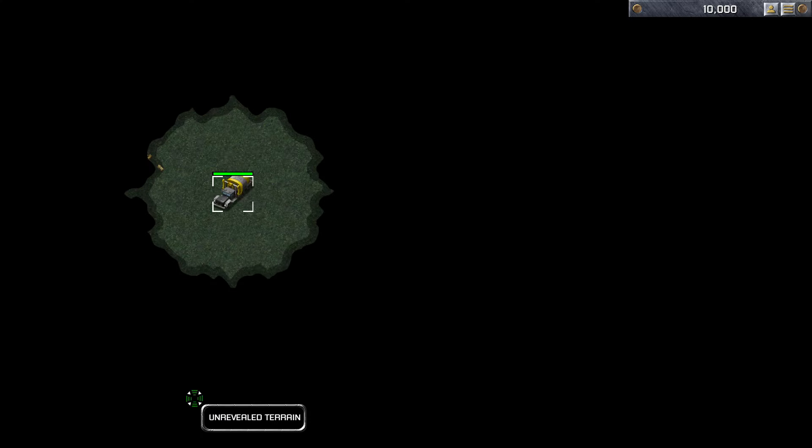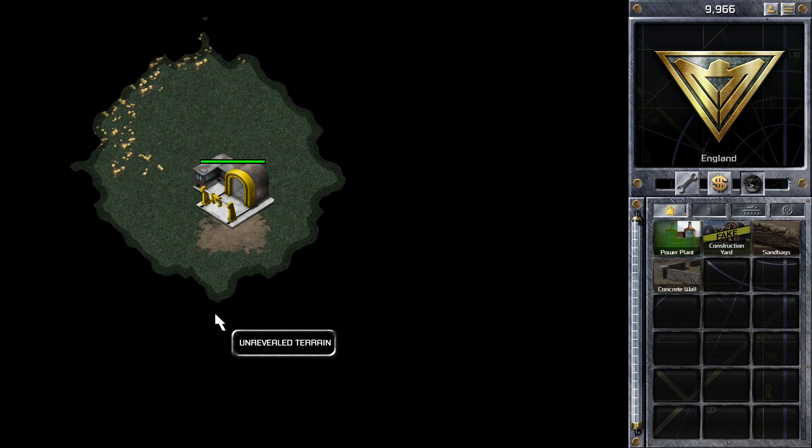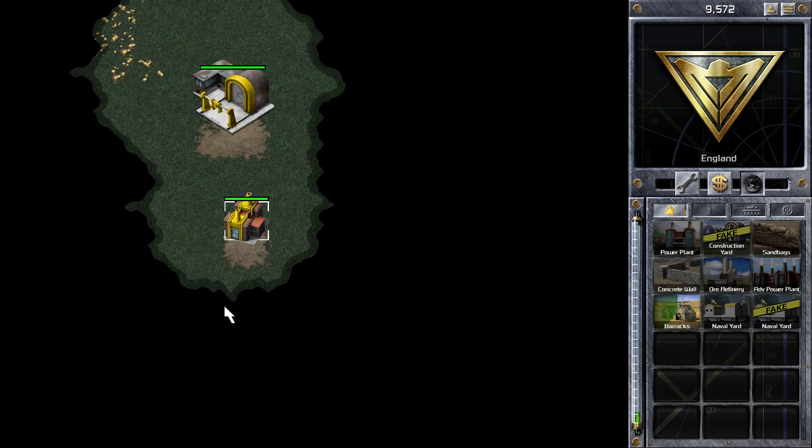Hi guys, Zach here with another Commander Conker Red Alert video. In this video I'm playing a couple of quick match matches, and the first match is on the map Keep Off The Grass. I'm starting in the top left position, playing as the Allies.